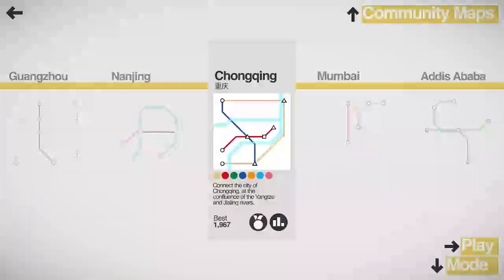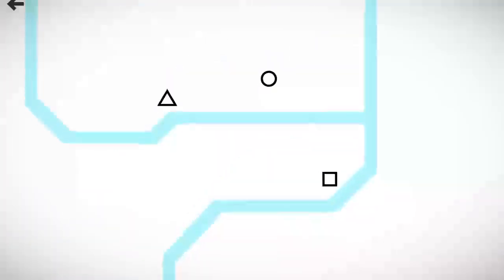Hello everyone and welcome back to Tooth and Scrubs Gaming. Thank you so much for joining me here today in Mini Metro. We're going to be checking out the city of Chongqing, where we got to connect the city at the confluence of the Yangtze and Jialing rivers. Looks like I've already played this level once — I did pretty well. Let's see if we can beat that 1967 score.